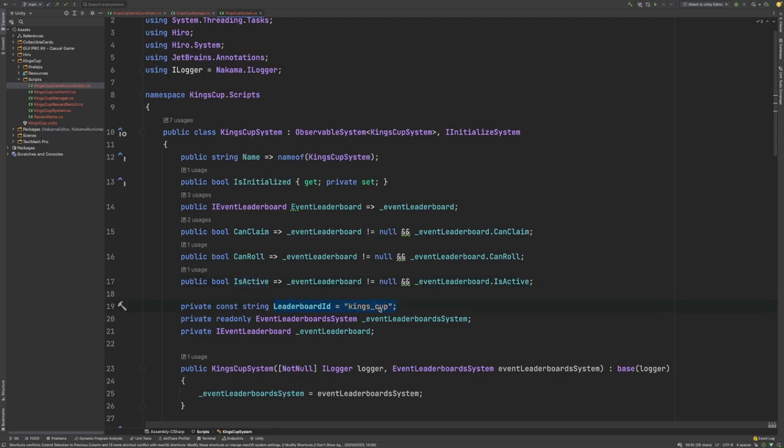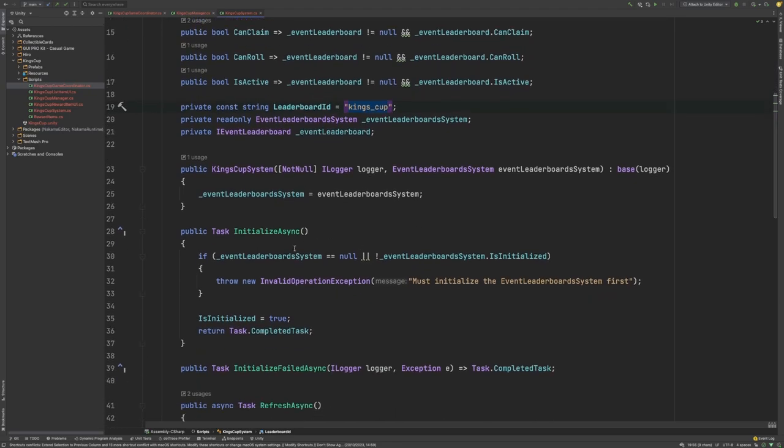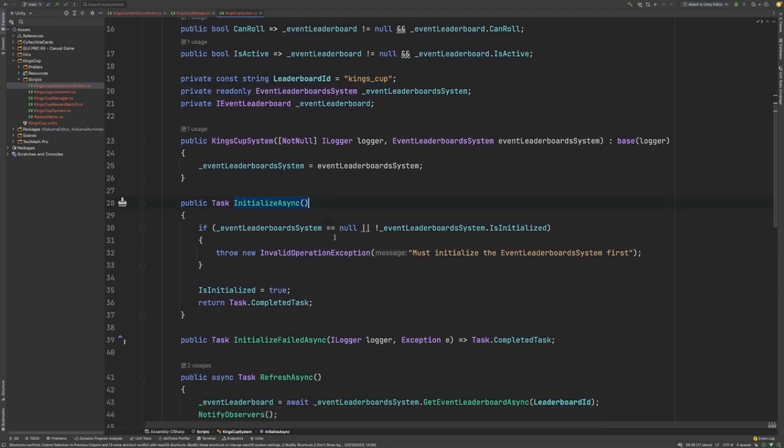Then we have our InitializeAsync function. What this is doing is making sure that the EventLeaderboard system itself has already been initialized by the time this system gets initialized. The reason we do that is for that deterministic startup we talked about earlier on. We need to make sure that the EventLeaderboard system is initialized before we can call any of its functions later down the line.